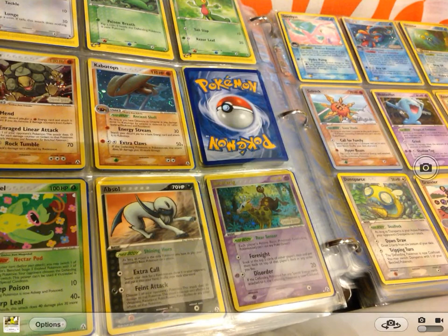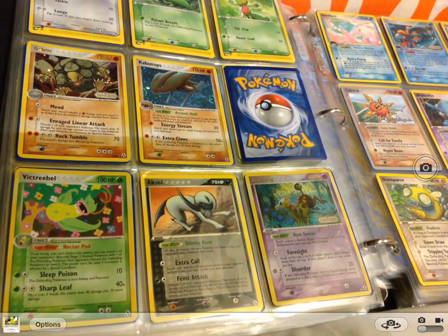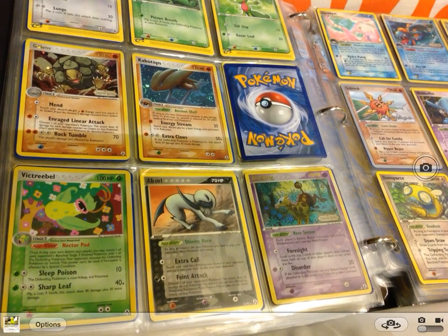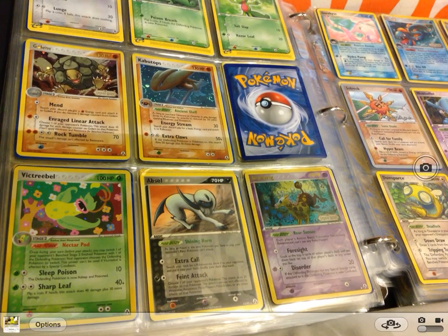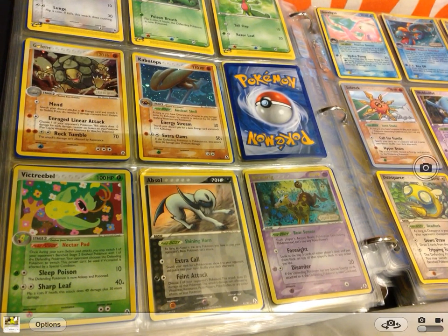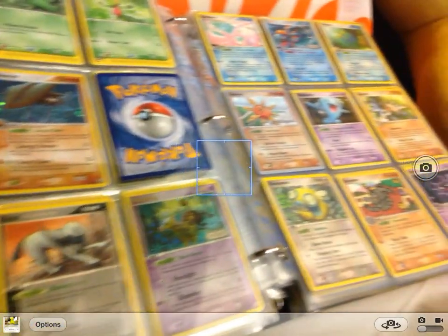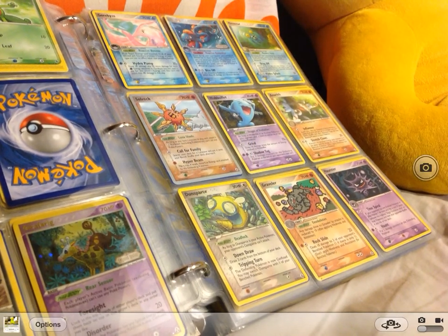The last set I will put on today will be the EX Legend Maker series. We will start off with Golem Hollow, Clefable Hollow, Victory Bell Hollow, Absol, Girafarig Hollow, a Crobat, a Golbat.